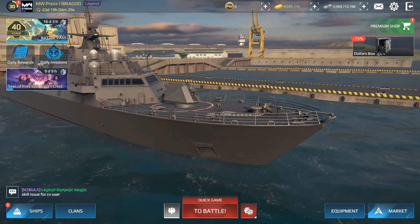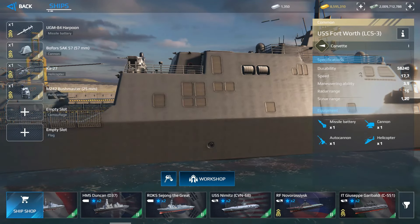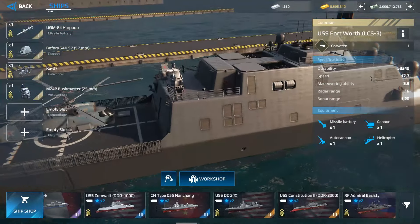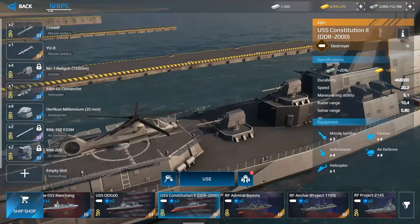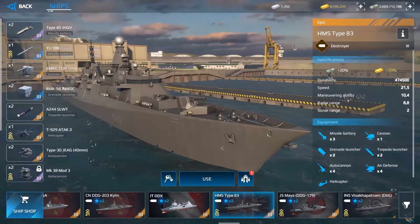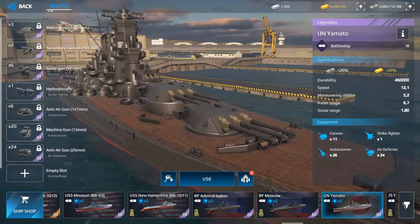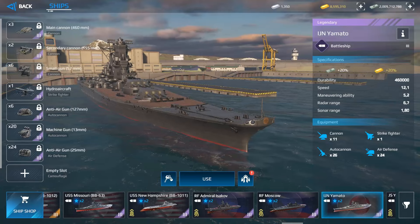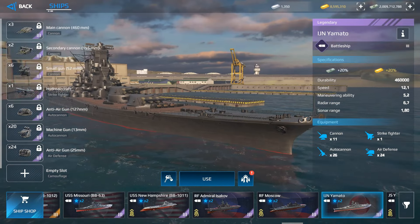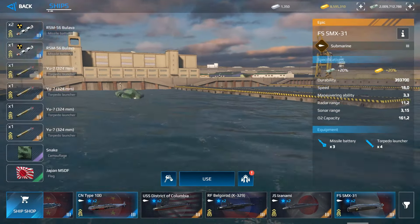In Modern Warships we have different types of ships: frigates, destroyers, corvettes, submarines, ekranoplanes, battleships, and aircraft carriers. There are a lot of different ship types to use. Even though this is a modern warships game, we also have World War 2 battleships and tons of submarines.